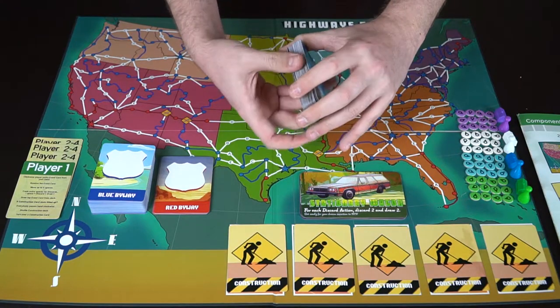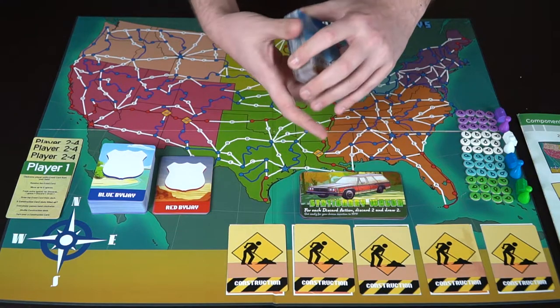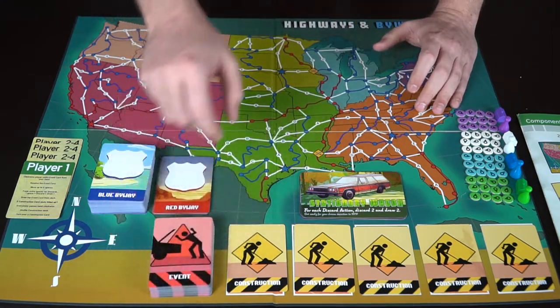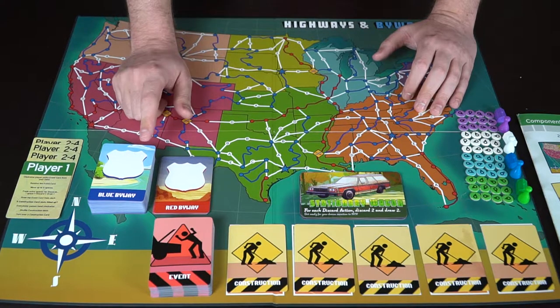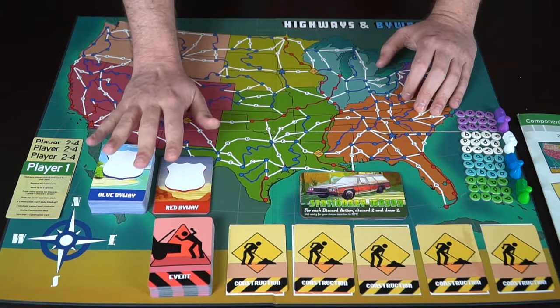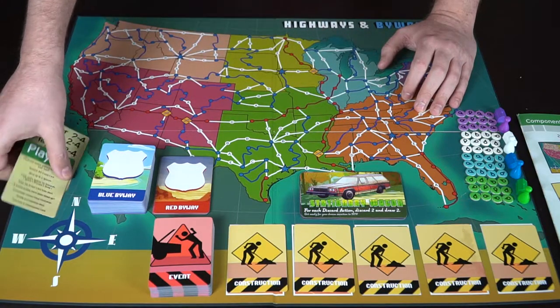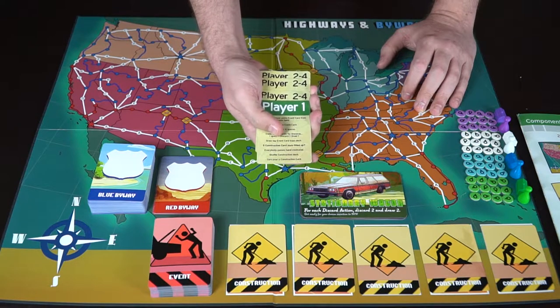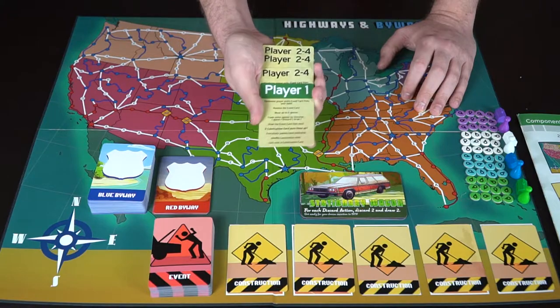You also get your deck of event cards, which include things like increasing your speed, reducing your speed, getting into accidents, and weather events. There are also two decks: the red byways and the blue byway cards, used during setup to determine where you need to go throughout the game. Lastly, you get player cards indicating how to take your turn and how they pass between players depending on who goes first.